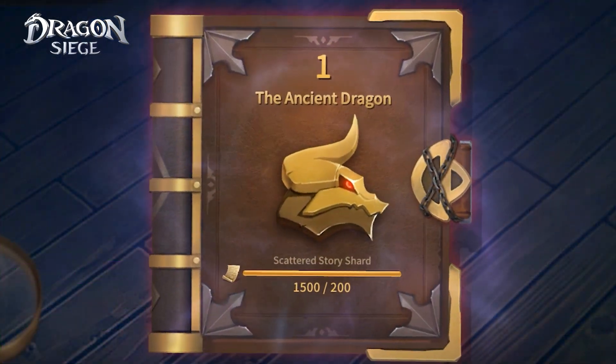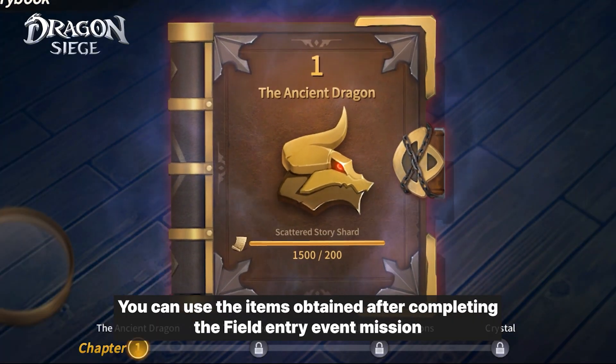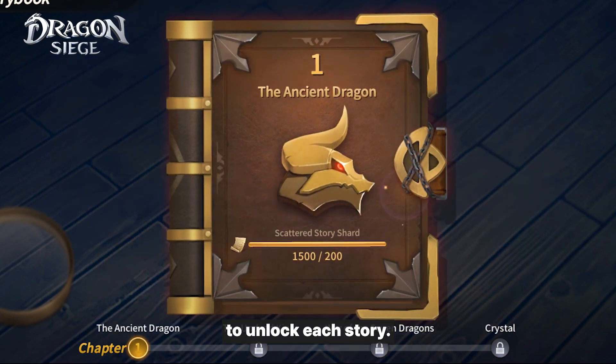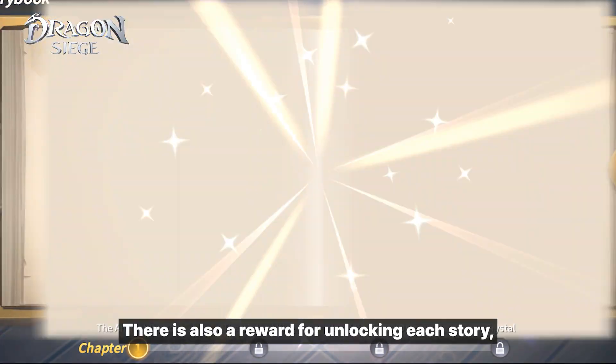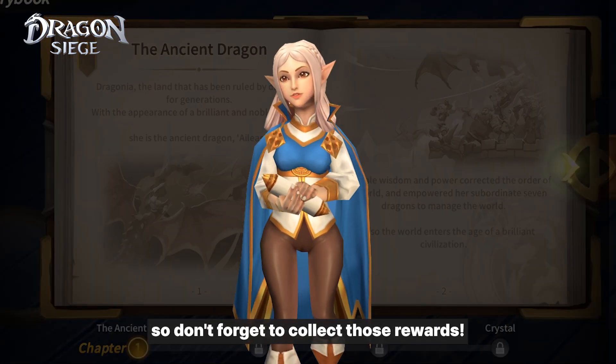A storybook containing the history of Dragonia will finally be released. You can use the items obtained after completing the field entry event mission to unlock each story. There is also a reward for unlocking each story, so don't forget to collect those rewards.